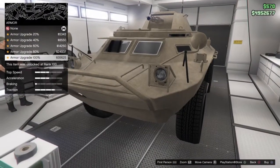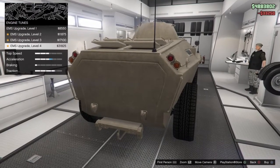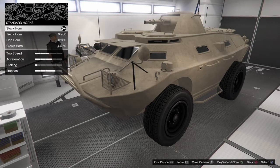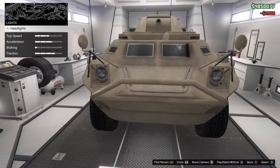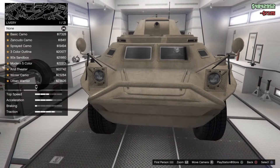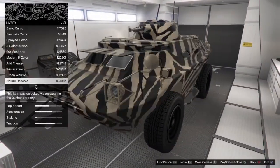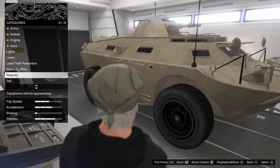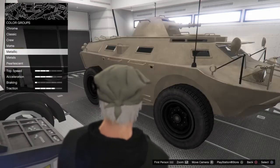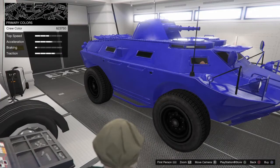We're going to upgrade it: armor 100%, brakes 100%, engine level four, horn — I'll just go with the check horn. Lights — xenon, or whatever it's called. Libraries — here we go, nature reserve. I'm gonna have to put on a color first. Primary, I'm gonna go with the crew color — that looks lit!